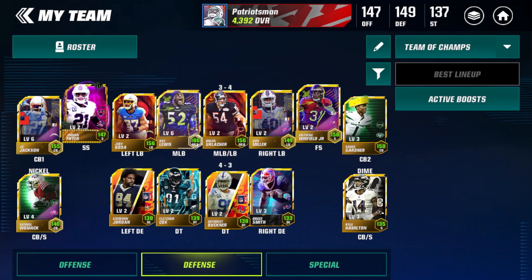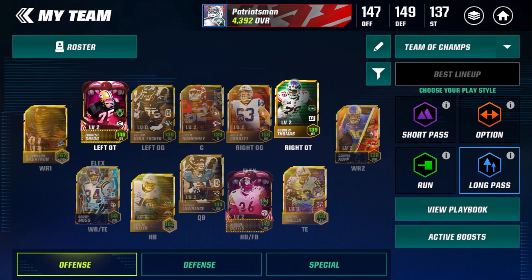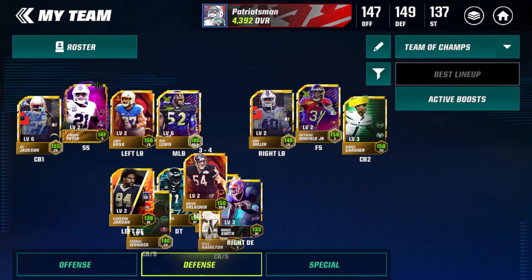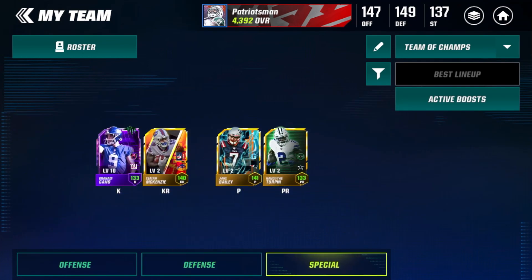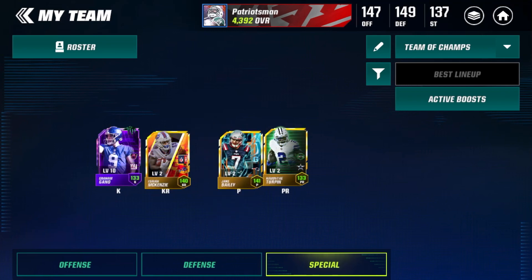I also picked up the DeForest Buckner from the iconic select in the milestones, as you guys saw in yesterday's video claiming all the season three milestones. I also picked up Andrew Thomas, who replaced the base iconic. Besides that, I got some special teamers — Isaiah McKenzie base 123 and Jake Bailey base 124 — both replacing base iconic players. My overall is now three away from getting the foil Plaxico Burris.